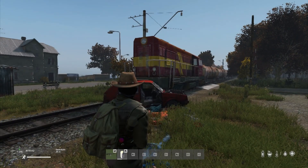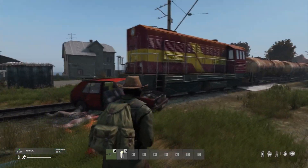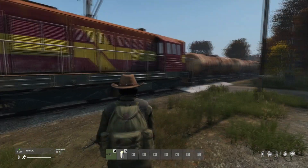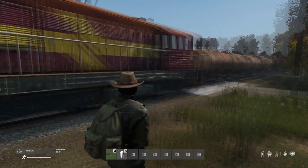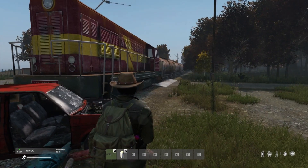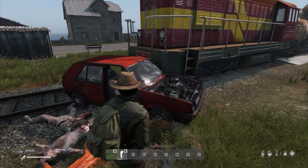Hi everybody, welcome to DayZ - welcome to DayZ update 1.18 on my experimental server. Look what we have here. This is one of the new dynamic train events. I'm just north east of Tulga on the coast and you can see it's really actually cool. This is the first time I've come across one.